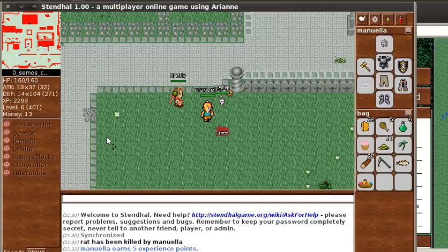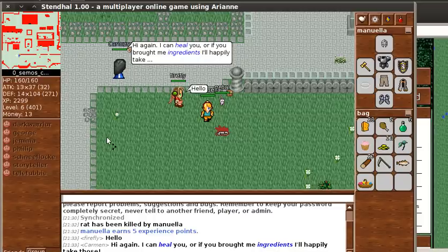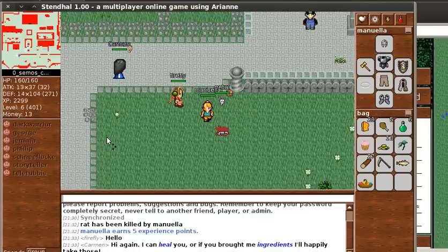There are other players hanging around playing as well, and it helps if you fight with them because obviously the more hands on the better. There are over 250 non-playing characters that you can meet in the game and they've got a huge variety of functions. This non-playing character here is a healer, but she may also offer a quest.